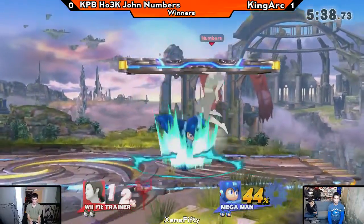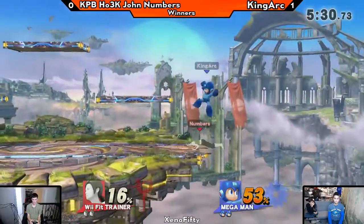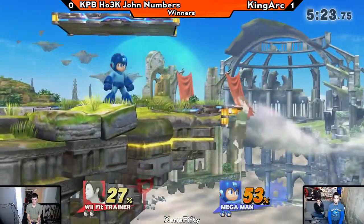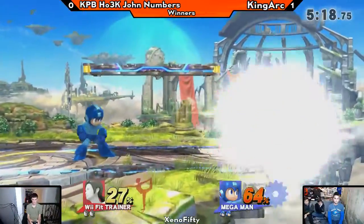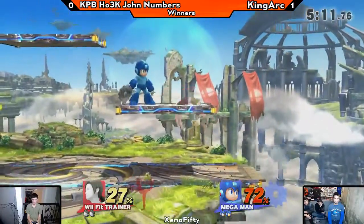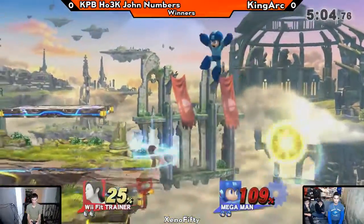Lots of shield pressure. One of the issues that Mega Man might have in this matchup is that Wii Fit's crawl and crouch are so low to the ground that it ducks under almost all of Mega Man's pellets. I believe you can actually get under the crash bomb, certainly crash bomb. And as we saw right there, he used the crouch to get around Mega Man's grab and the incredible pressure.